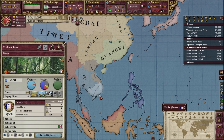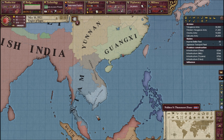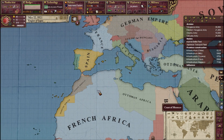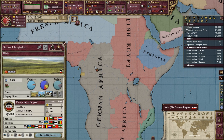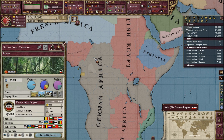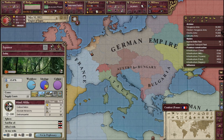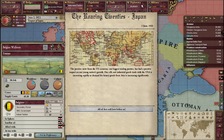Germany has complete victory over France — they bring the French to their knees and take parts of Vietnam, Morocco, and parts of French Cameroon. Belgium is now a satellite state.